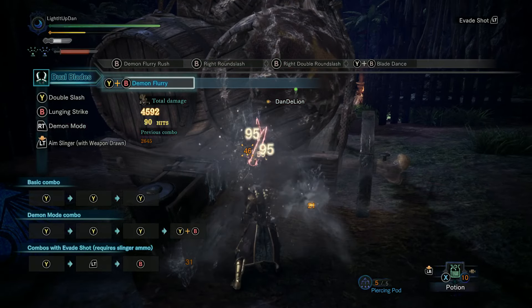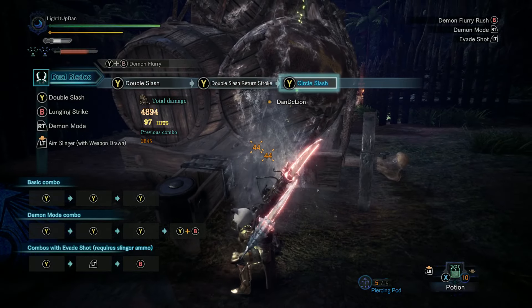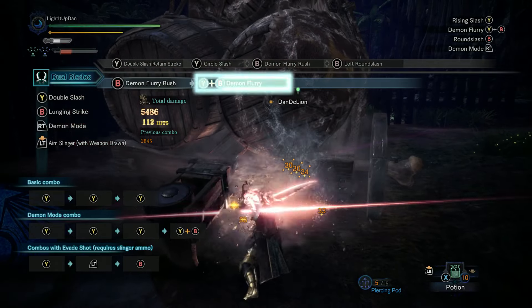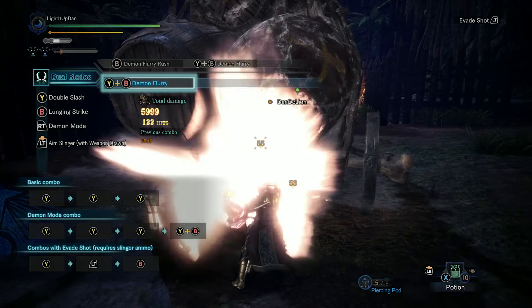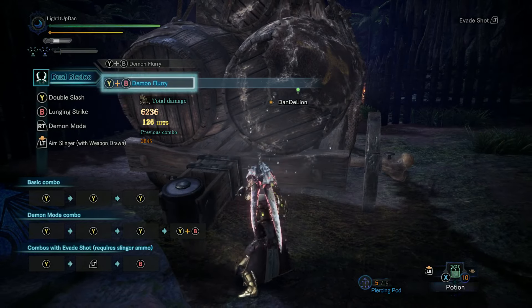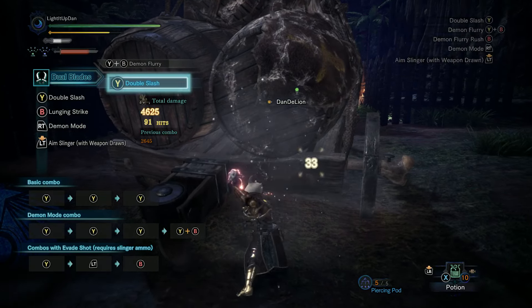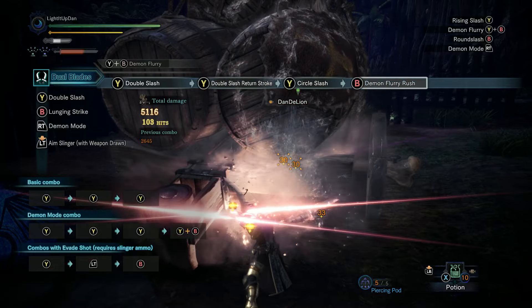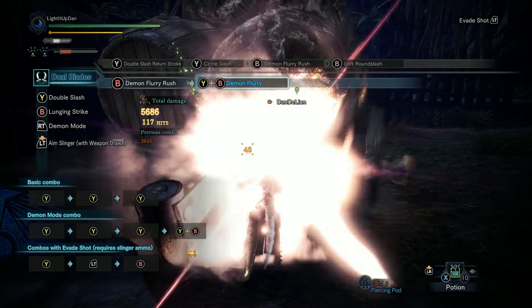You'll notice that there's a gauge filling up with each and every attack that you land whilst you're in Demon Mode, located just beneath your Sharpness. When this is filled up, you will enter Arch Demon Mode, which overall increases your damage output and transforms some of your attacks into Demon Mode style attacks when you're in Normal Mode. This is useful for keeping up your damage as high as possible in between your stamina depleting whilst you're in Demon Mode and replenishing when you're out of it. Essentially, you want to be in Arch Demon Mode as much as possible, if not all the time.